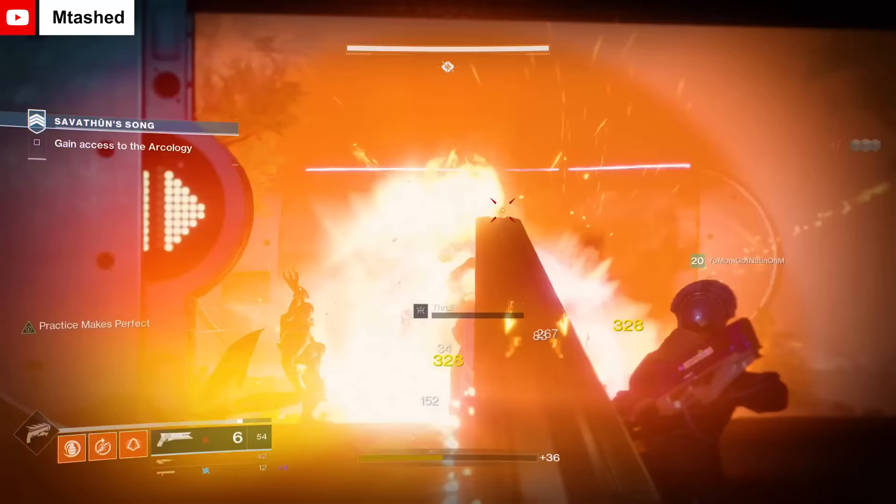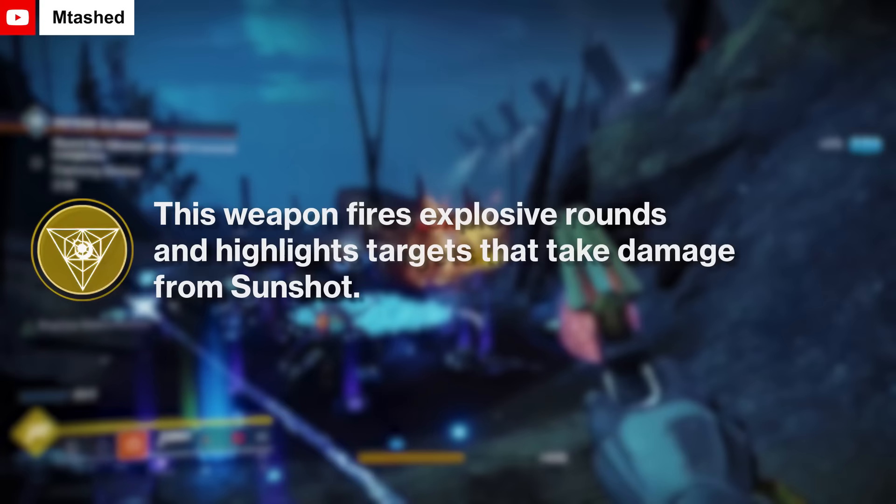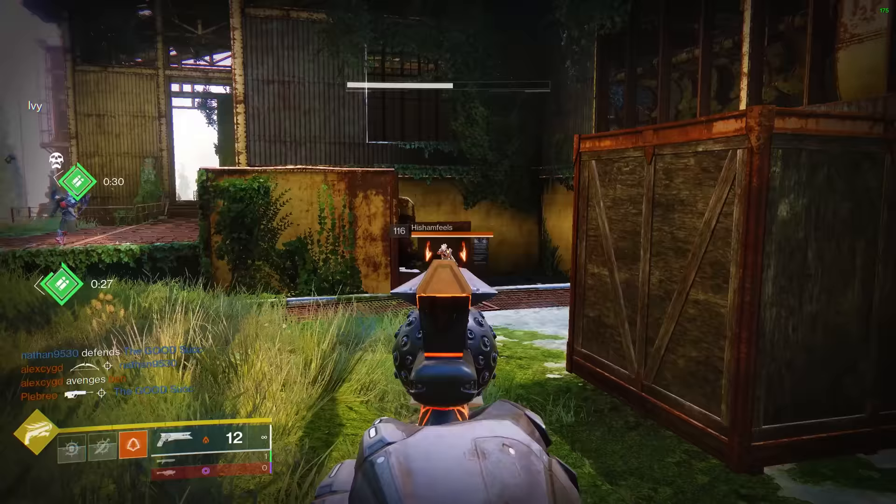Continuing the discussion of elemental based exotics, Sunshot is a 150 RPM exotic hand cannon initially acquired from Hawthorne during the Red War campaign. This was the second of the three options that players could choose from. The exotic perk made the gun shoot solar splash damage and enemies who were killed by Sunshot would explode, potentially creating chain kills. This made Sunshot a fantastic weapon to clear out rooms quickly and it became a fan favorite for both PvE and PvP.